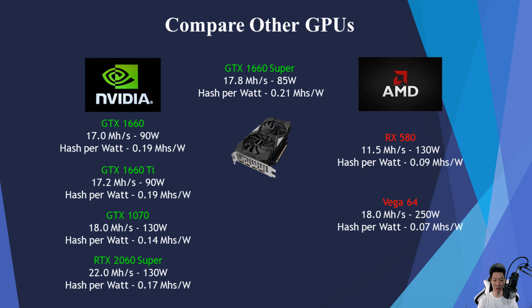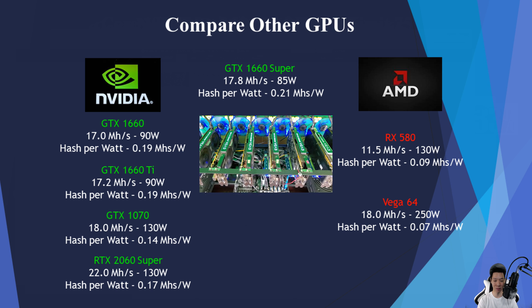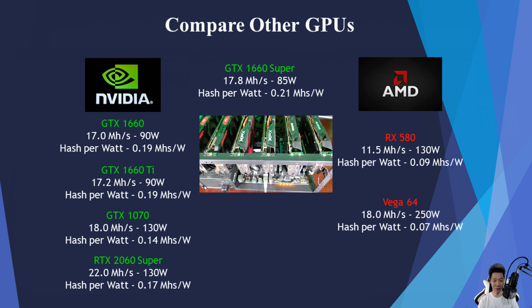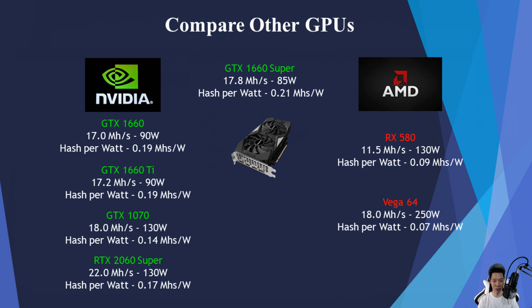For Nvidia graphics cards, the original GTX 1660 averages around 17 mega hashes pulling around 90 watts. The GTX 1660 Ti averages around 17.2 mega hashes pulling around 90 watts. The GTX 1070 averages around 18 mega hashes pulling around 130 watts. The RTX 2060 averages around 22 mega hashes pulling around 130 watts. For AMD, the RX 580 averages around 11.5 mega hashes pulling around 130 watts, and the Vega 64 averages around 18 mega hashes pulling around 250 watts.